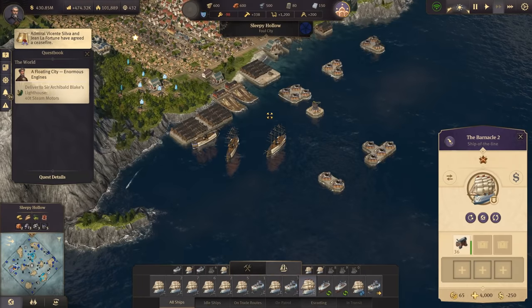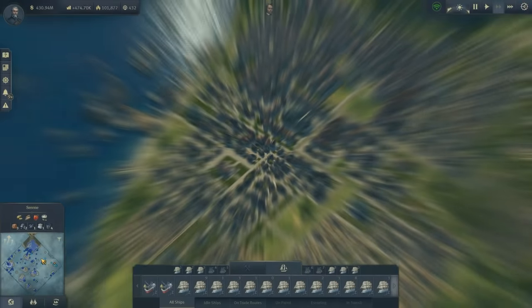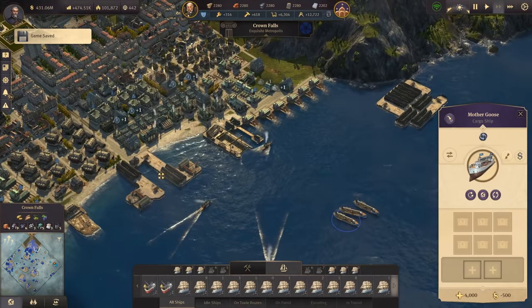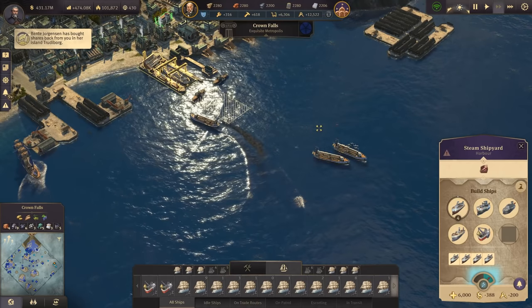We have a new cargo ship - do we have steam motors? In Sleepy Hollow we don't, so let's get back to Cape Trelawney. We actually have three new cargo ships there - that was quick because if we boost with electricity it's really quick to build them. Let's build four more.